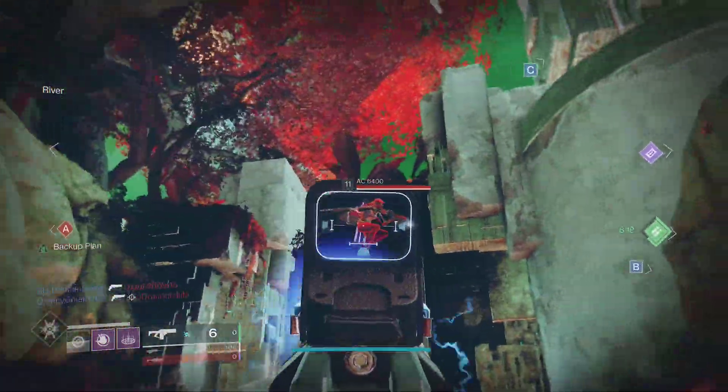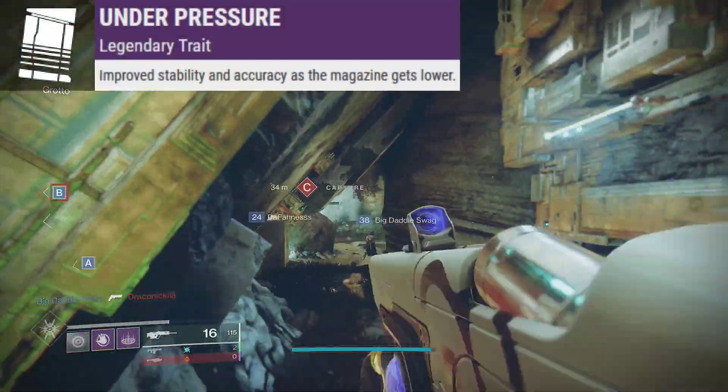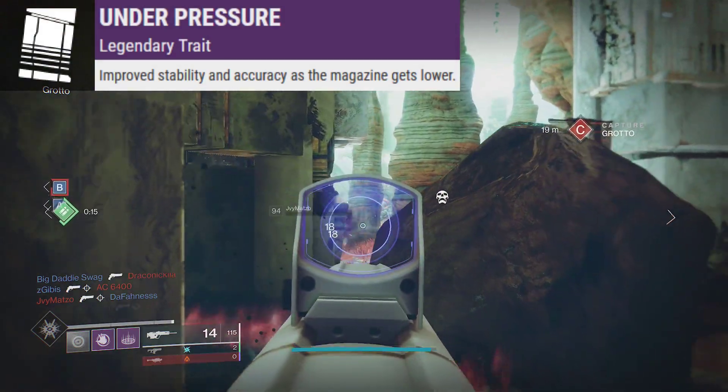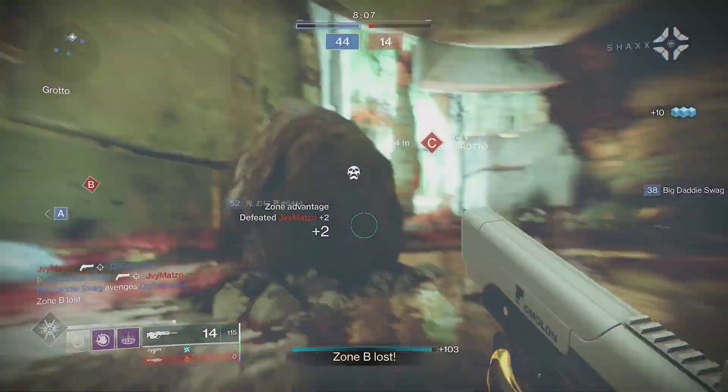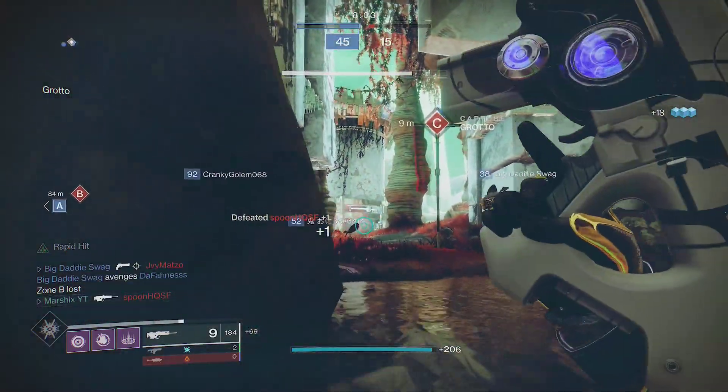It could potentially bring back the aim-assist meta all over again. Another way to achieve similar results is Under Pressure, which improves stability and accuracy as the magazine gets lower. You only spawn with 2 ammo in Crucible, so it's stupid easy to activate and very good.